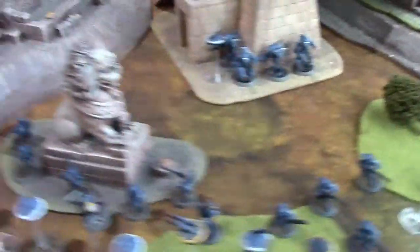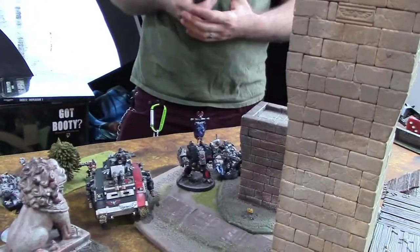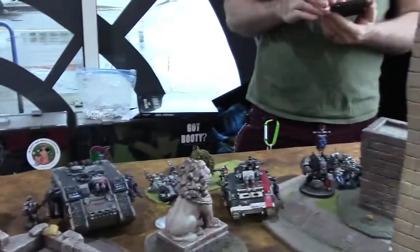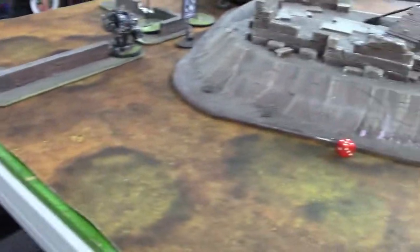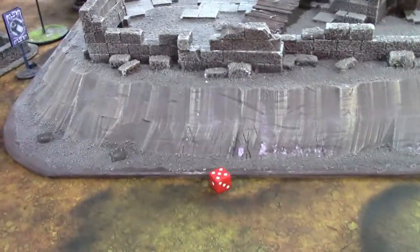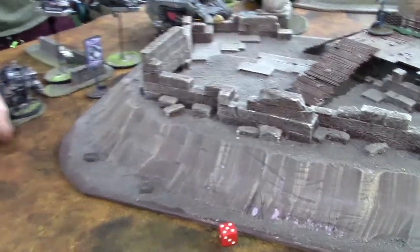Playing again — Tau versus Death Watch with a little Fallen Angel blend. Death Watch has two speeders, two dreadnoughts, a Land Raider with some guys in it, some bikers, Hell Blasters, a Techmarine, and a flyer. He finished deploying first so he gets a plus one. I rolled a five so it's going to be Tau turn one.